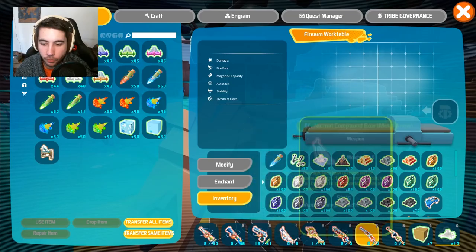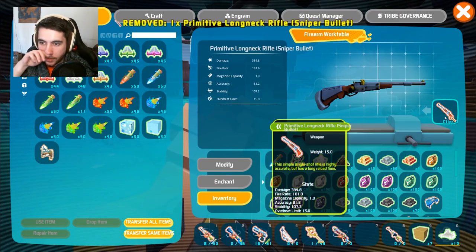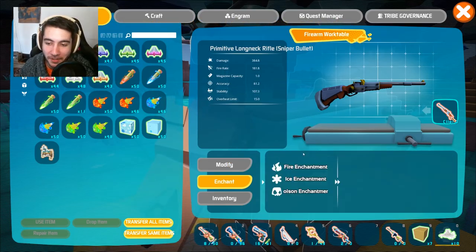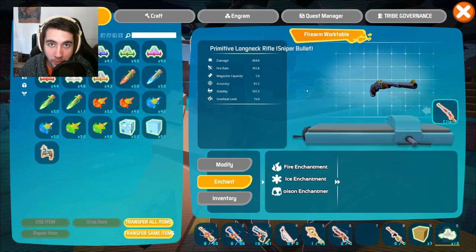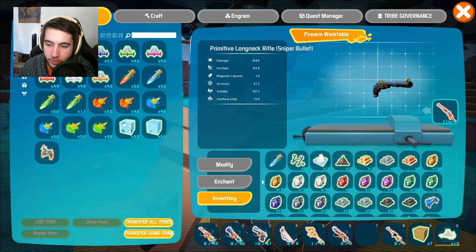Now let's show you how to enchant your weapon. We're going to use the same weapon we just had, drag it back into the slot, then go to the Enchant tab. You can enchant it through fire, ice, or poison. This is where it gets cool and probably where you want to pay the most attention. The fire, ice, and poison enchantments can all be done by using magic stones.